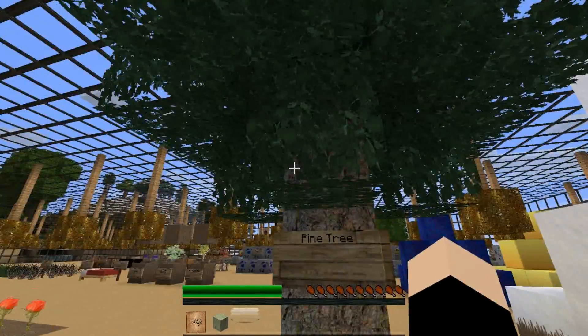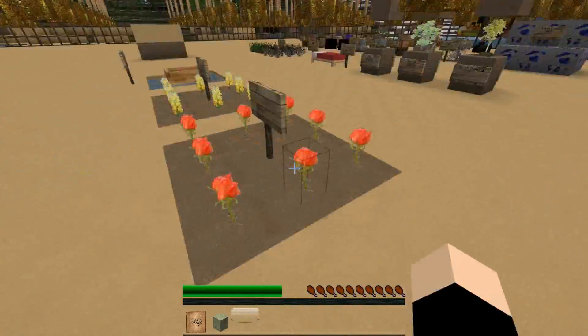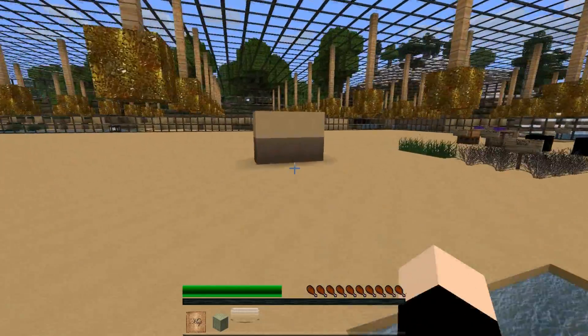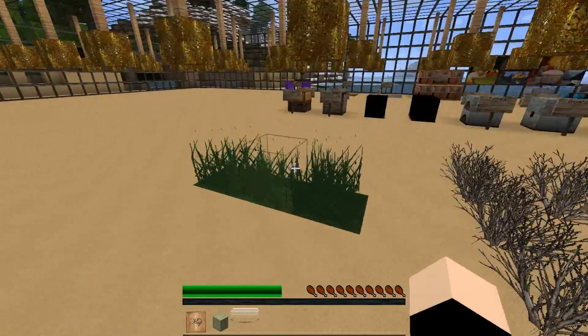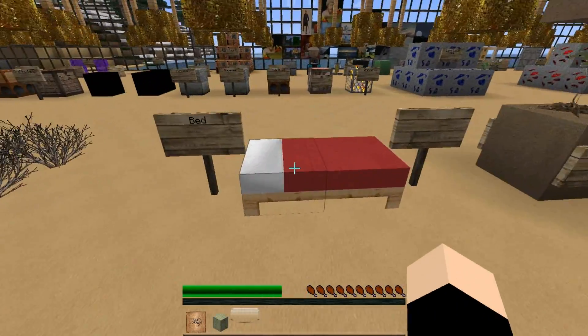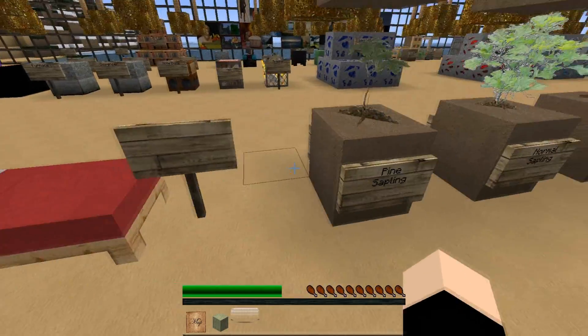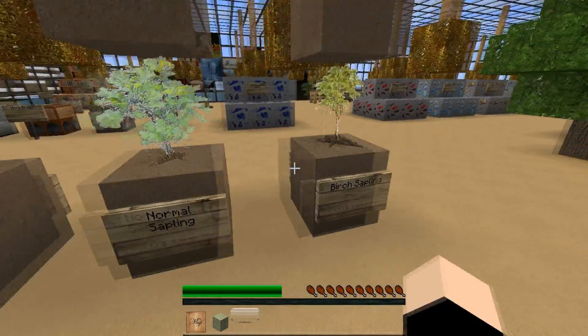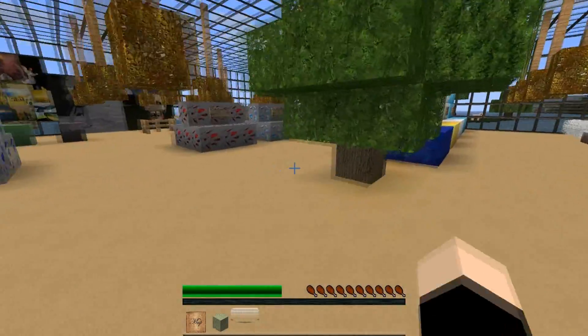Pine trees — not much difference there. Good old flowers, yellow and red. Boat — that's just to show off the tiles more. Long grass. Desert shrub. Good old bed — I finally made it red instead of blue. Pine sapling. Normal sapling. Birch sapling, as you can see.